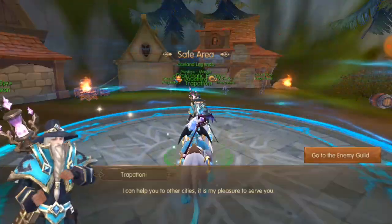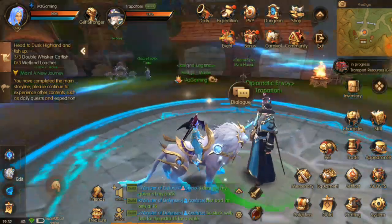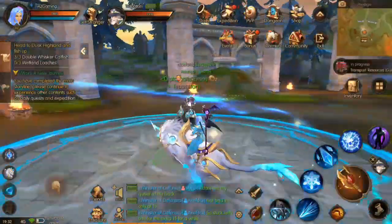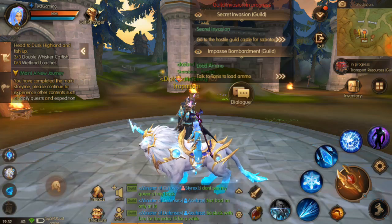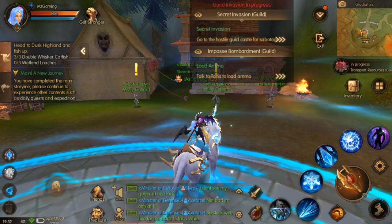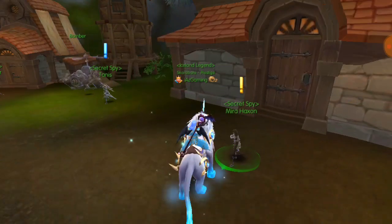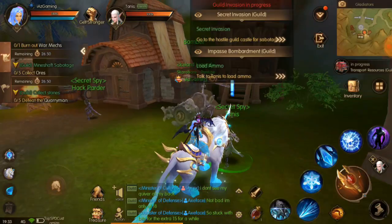The pet takes me to this area which allows me to go to the enemy guild. Now I'm in the enemy guild — this is where the Gladiators are, this is their castle. You can talk to the NPCs here; there'll sometimes be quests. When you're in the enemy guild there'll be quests around their NPCs for you. Go ahead and click on this NPC — Tanis — and she'll have a couple of options for you.